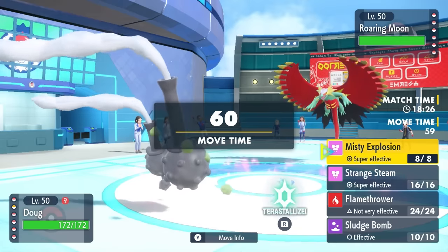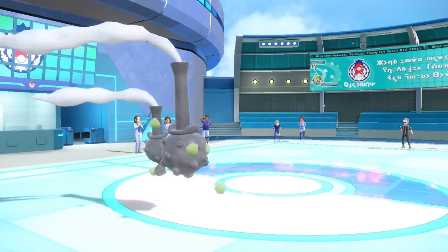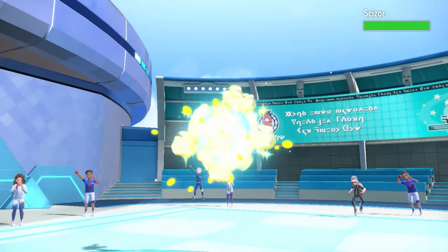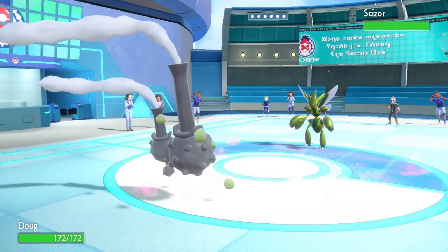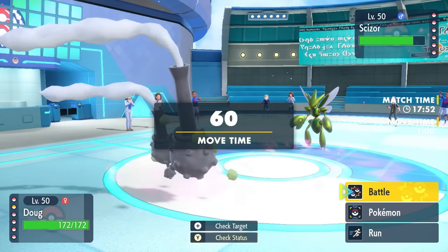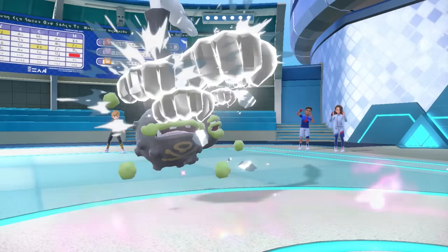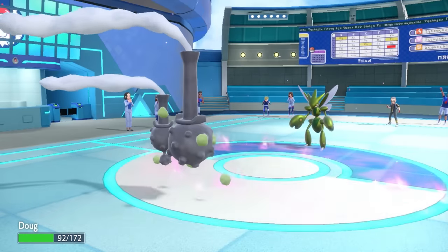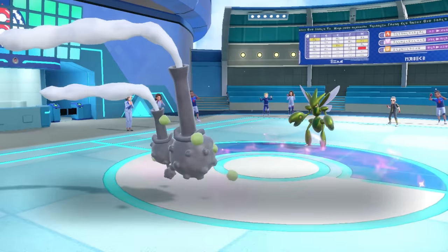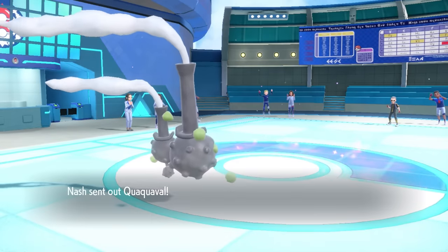Roaring Moon ends up switching out — they likely just don't have the Earthquake coverage. They go into Scizor, and Hatterene takes a Strange Steam. I know I have the Flamethrower coverage, and I'm max defense so I can take a Bullet Punch no problem, then roast them with the Flamethrower. Scizor going down is really nice for my late game, since it's one of the mons that could both take an attack from Sandslash and deal back a Close Combat in return.